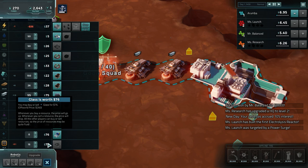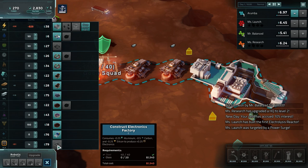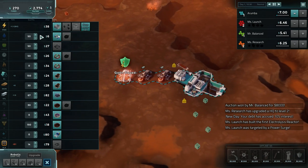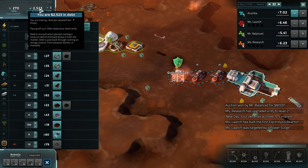Glass is worth a fair bit but we don't use it for much - glass is used to build the electronics factory but it's not actually a production component. Now we're producing power - we're producing 1.1 surplus, which is generating 41 dollars per second.